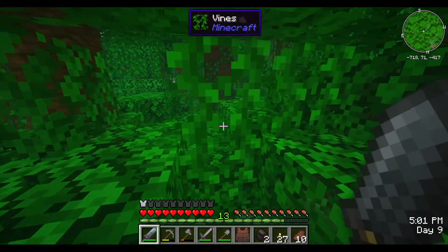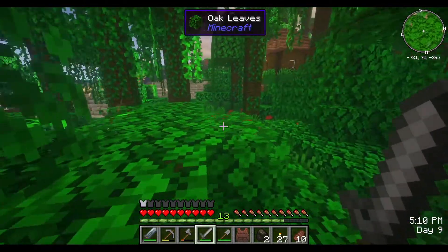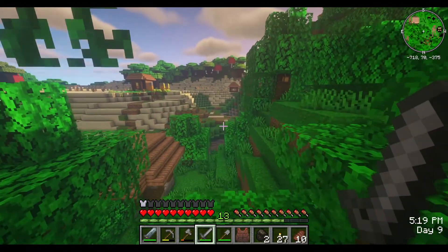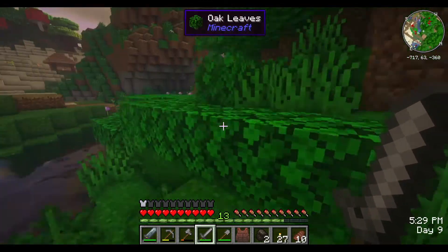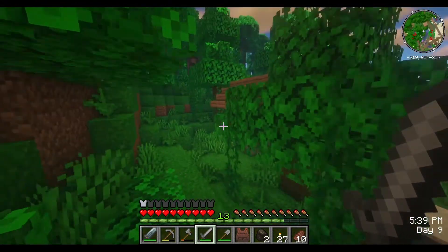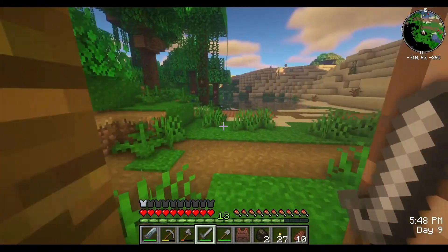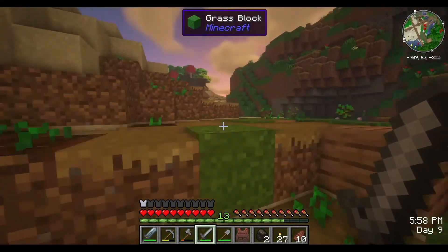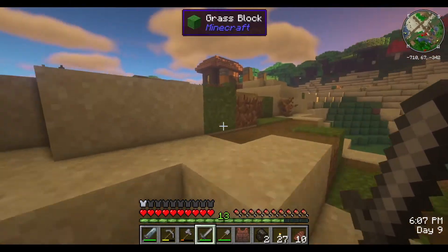Coming through. Oh, here we are — it's not that far. Is this the other village? This is the other village. Is this a desert village or a jungle village? Hello village people — I was just at your neighboring village. This is weird looking because it's half in the desert, half in the jungle. What is this thing called? The jungle. Whoa, what was that? Did I just pick stuff up? I don't know what that was — I'm picking things up or something's popping at me.